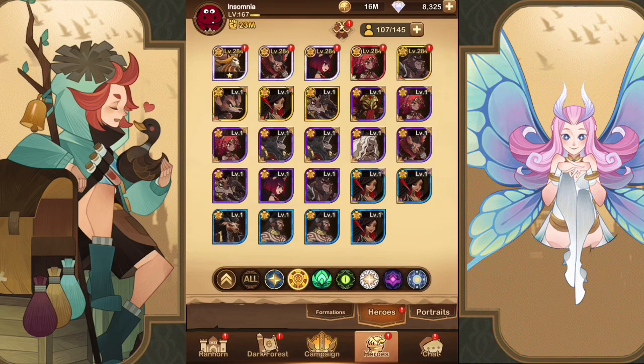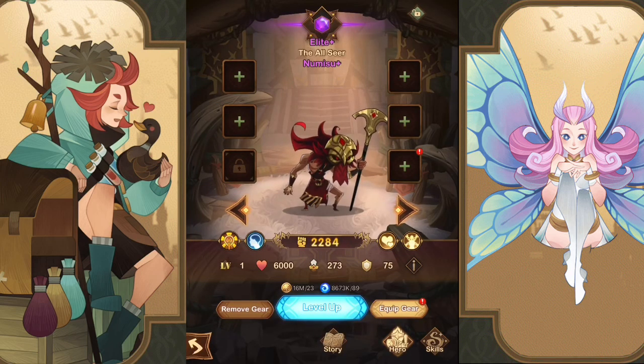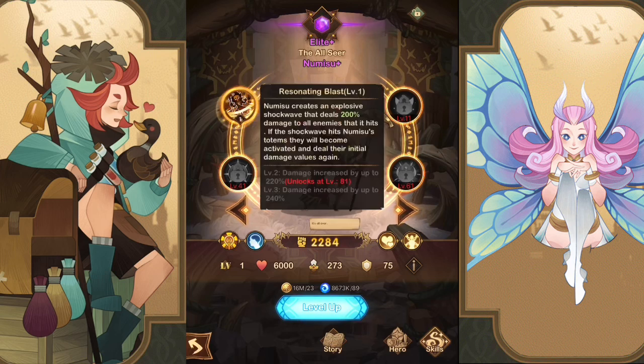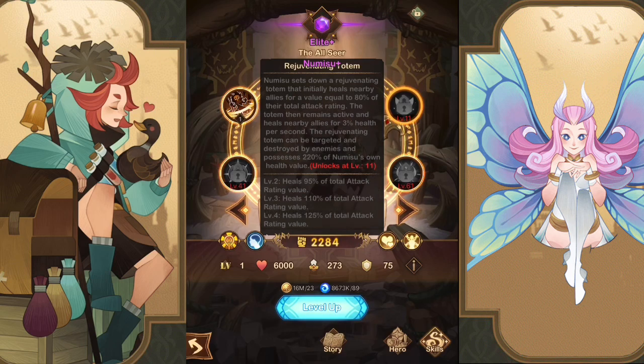For the Mauler team, they have the life leech ability which is pretty strong, but overall it's not enough to sustain against burst teams — though against continuous damage teams they can do well because of life leech. The only hero with real healing and CC for Maulers is Nemisu. His Resonating Blast creates an explosive shockwave dealing 200 damage to all enemies hit. If it hits his totems they become active and deal their initial damage. I wish his ultimate had more of a heal or CC aspect since that's what Maulers lack.